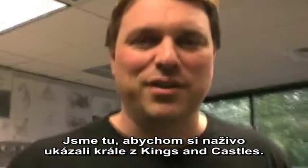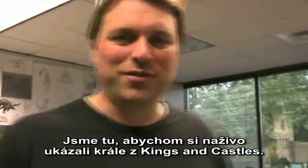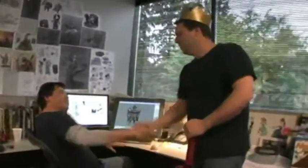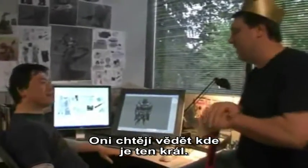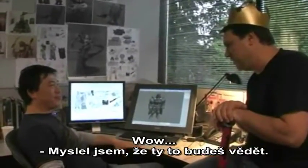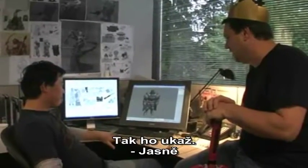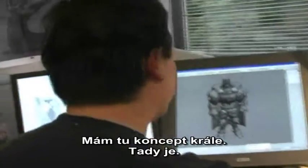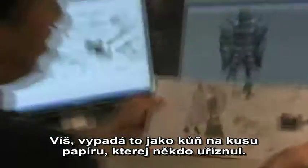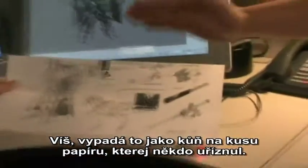We're here live to check out the king from Kings and Castles. Let's visit Kevin. Kevin Punt, how are you today, buddy? Hello, great. They want to know where the king is in Kings and Castles. So I thought, since you're making the king, we should show them. So I drew the concept of the king. Here it is. And you drew it on like a weird horizontal piece of paper that looks like it's cut off.